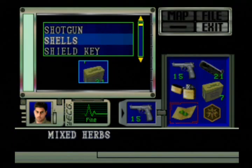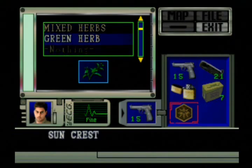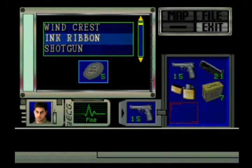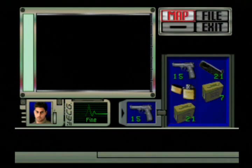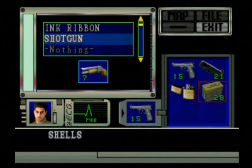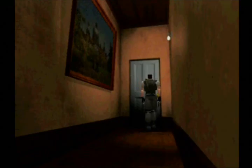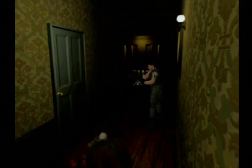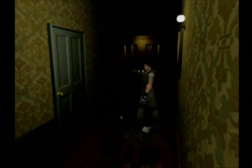Dump these items into the chest. I'll keep these. I'll take the shells, combine them, put them back. Put the lighter — we'll grab the lighter in place of the shield key. Good to go.